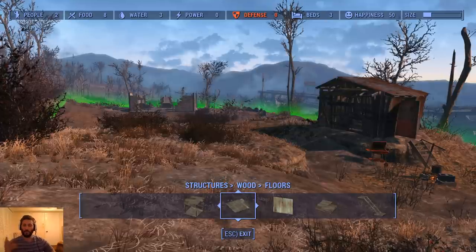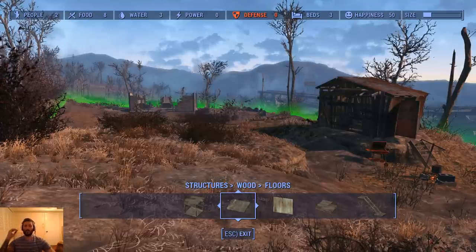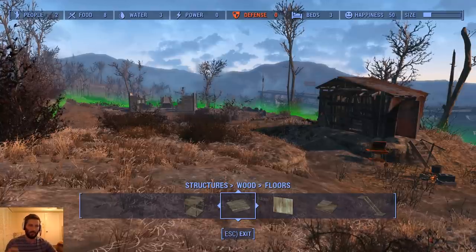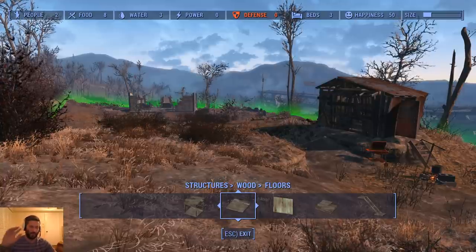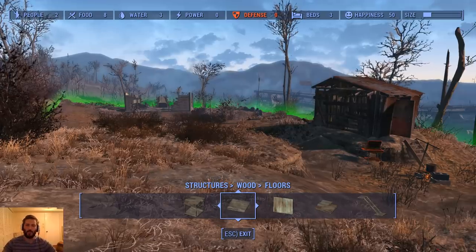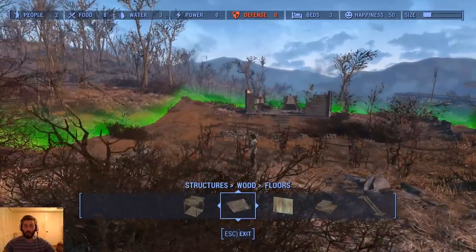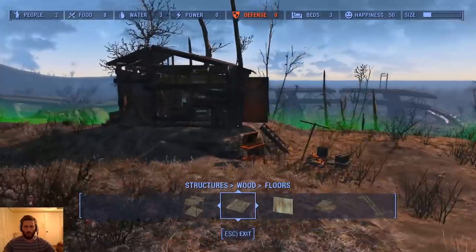Hello everybody, welcome! I'm Klaus, this is my house. I am finally bringing you guys a building series. If you watch the main playthrough, you know I had an idea of doing this maybe somewhere else, then I got attacked here. Since it's small and basic, we can probably build something pretty cool in 10 Pines Bluff first — so that's what we're gonna do today.